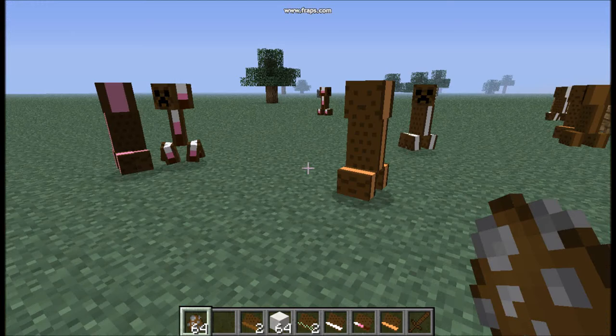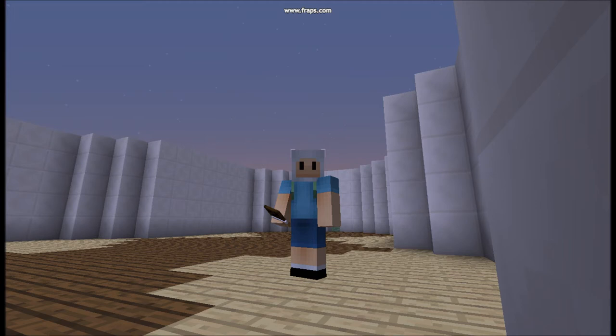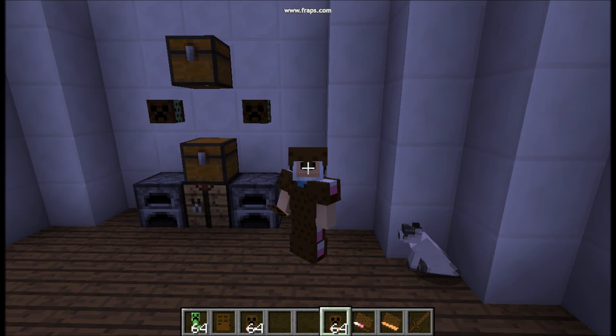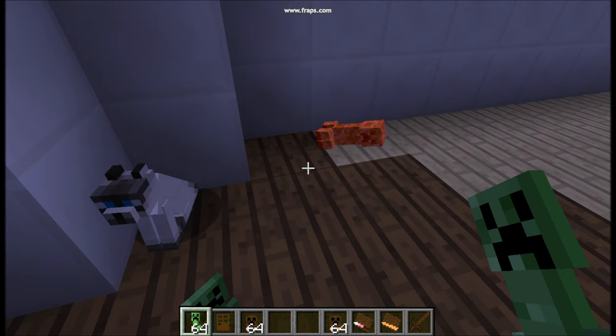And this is a spawner. This is also a good time to mention all the other things we have, like the creeper heads — we have all the different sizes of creeper heads. Just like any other head, you can put them on the wall, and you can see they are on the wall right now. You also get armor, which I think is pretty cool, and it looks like this.